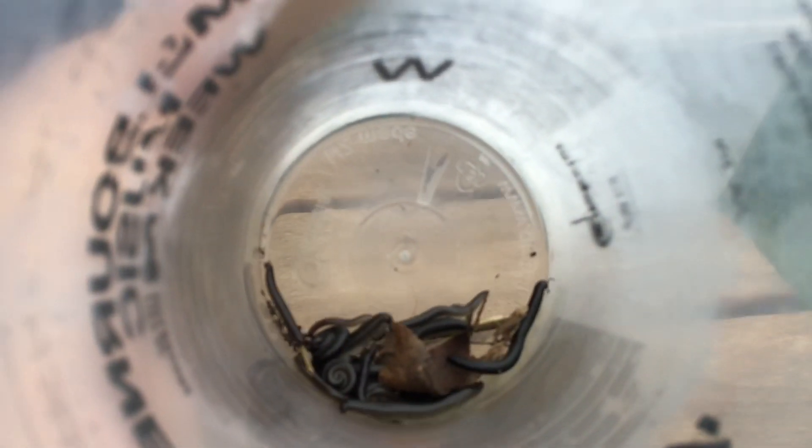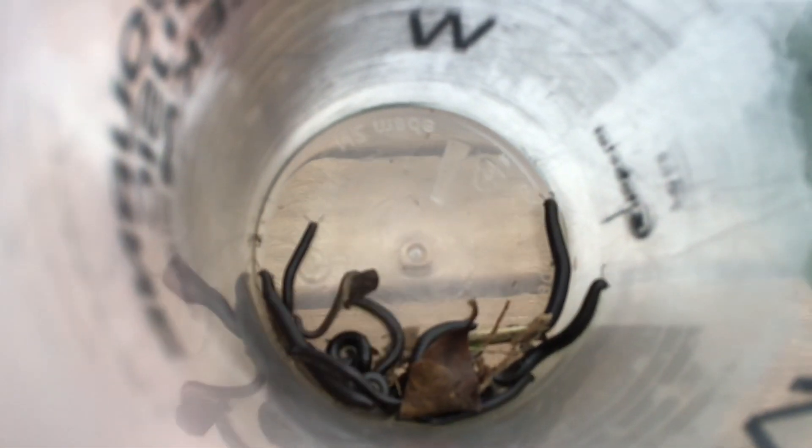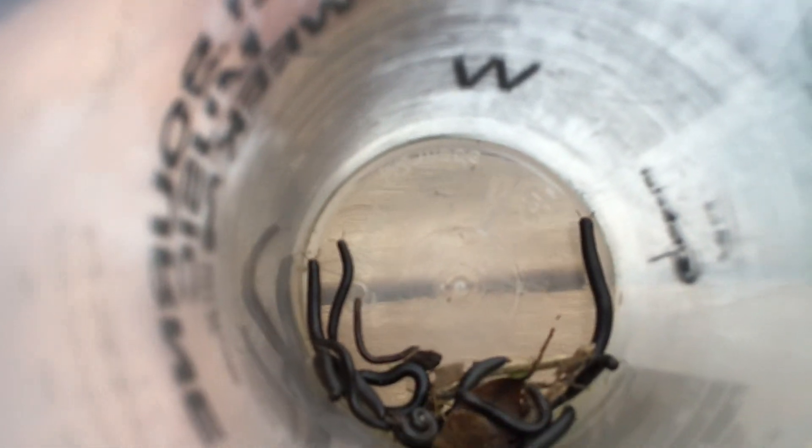In our last video, when we explained putting a bottle cap in — bottle caps are actually bad for them. Just sprinkle water on them every few weeks, because one of the millipedes actually fell into the bottle cap and drowned.